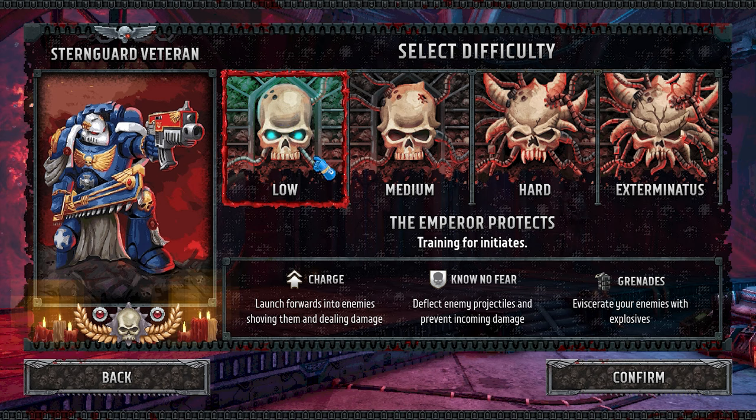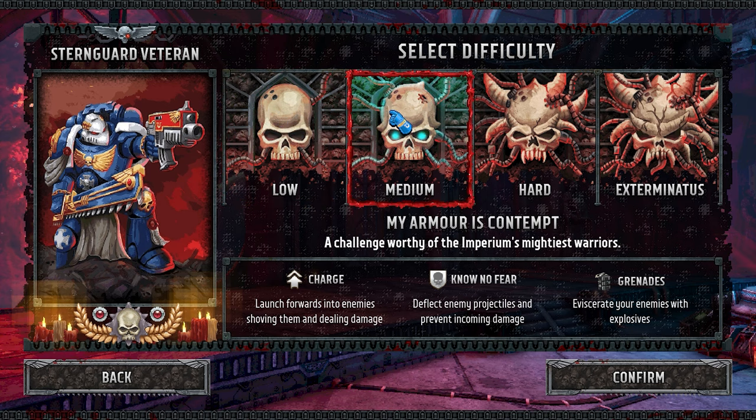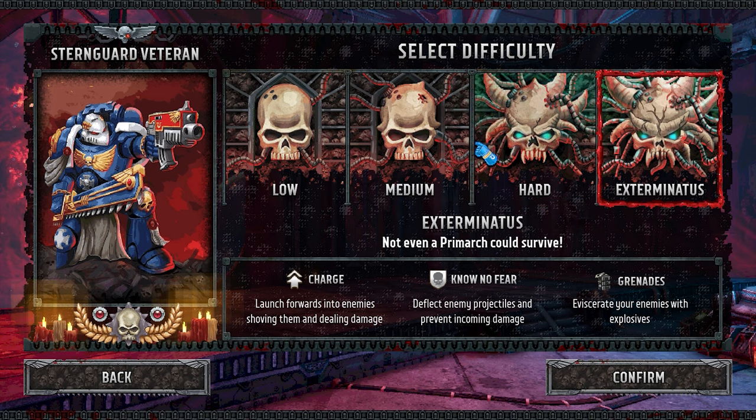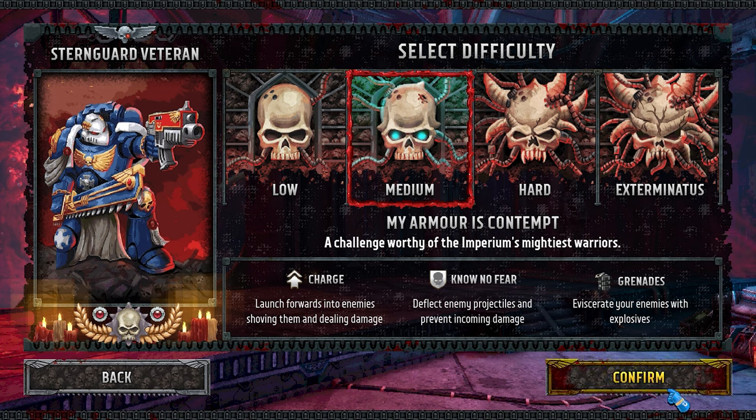New game. Difficulty options: Low — training for initiates; Medium — a challenge worthy of the Imperium's mightiest warriors; Hard — only veterans will triumph; and Exterminatus. We're probably just going to do medium. Not even a primarch could survive — funny Warhammer joke there.